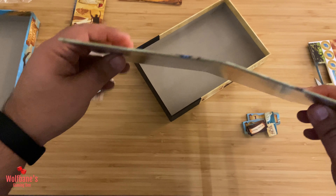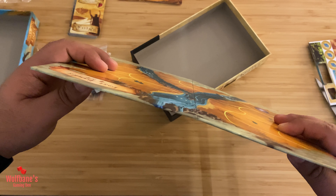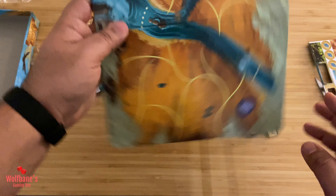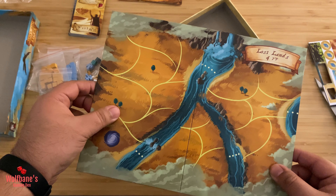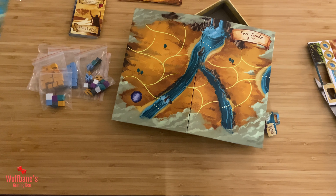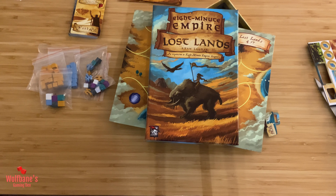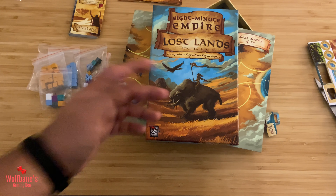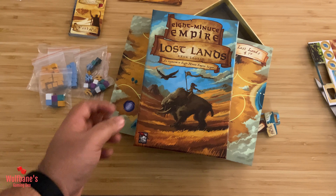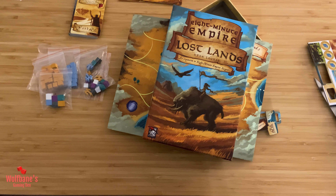The board itself feels decent and the finish is good. It might take a bit of work straightening it out to make sure it lies flat on the table, but hopefully that should sort itself out and it should not be a major issue. That's pretty much what you get in the box for 8-Minute Empire Lost Lands, the expansion to 8-Minute Empire Legends. Hopefully you guys enjoyed the video — if you did, give it a like and subscribe to our channel. Thanks for watching and I'll see you in the next one. Take care.